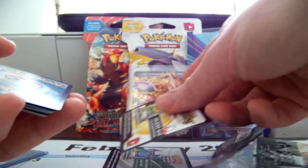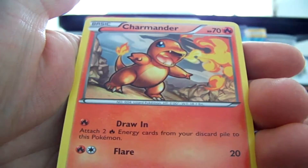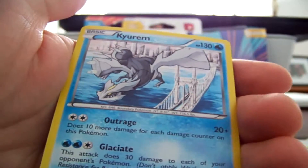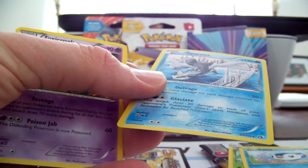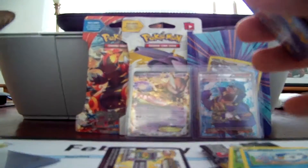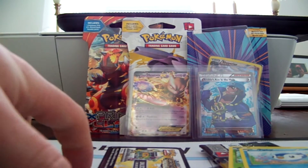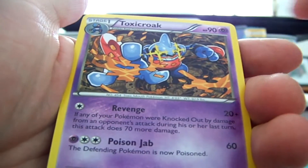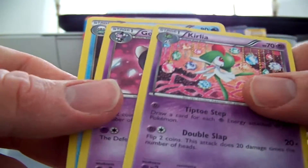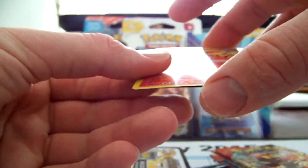We're gonna go straight through this since I really don't know what the trick is, and I don't want to damage any cards. We have a Trubbish, Charmander, Sewaddle, Piplup, a Keldeo Holo — that's really sweet. Toxicroak Rare. Growlithe, Clefairy, Togekiss, and Dugtrio. So we still got a holo — not bad. I was sort of hoping for an EX out of it, but oh well.